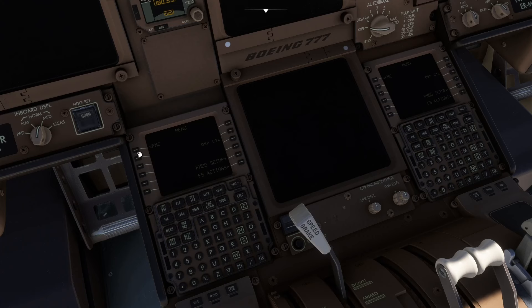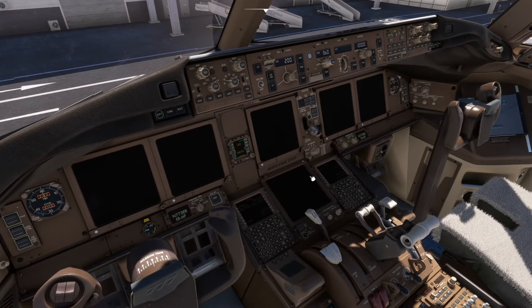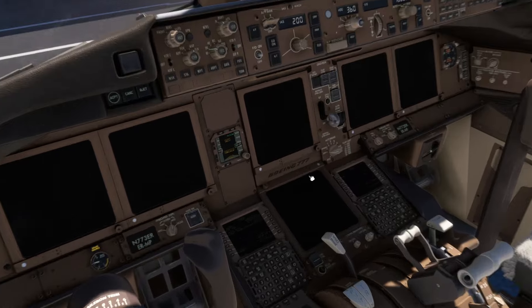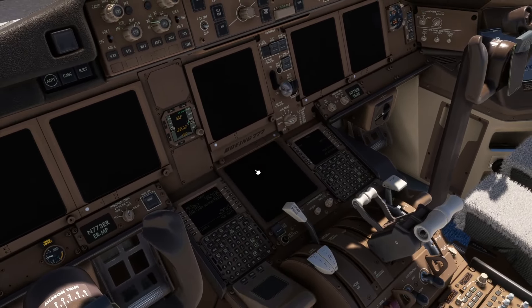When this comes up we can get into the FMC and start actually programming it — we can clear out any messages that appear. The 777 does take a little while to boot up. If you switch on — actually the screen won't come up yet, but the APU will come on. It's just coming on and you can start to hear things.